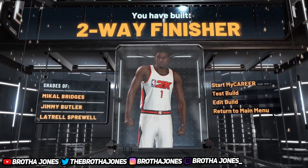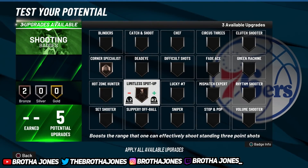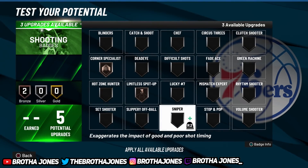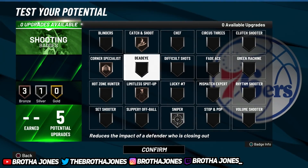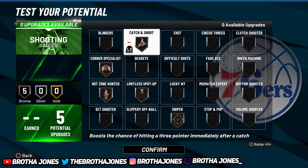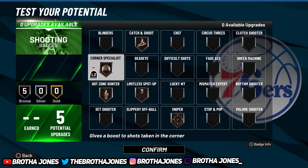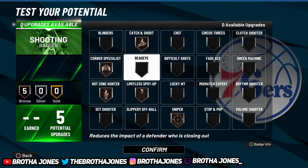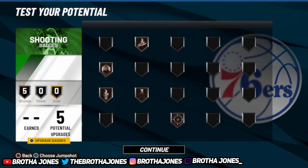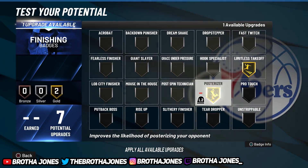Now for shooting — the most important part. All I had was two badges. Y'all keep mentioning sniper, so I'm gonna trust y'all and put it on silver along with catch and shoot. I'm gonna put hadzo on bronze and spread it out across all five — that's what I recommend you try. I'm already greening consistently with just corner and limitless, so all the extra badges are just a bonus.